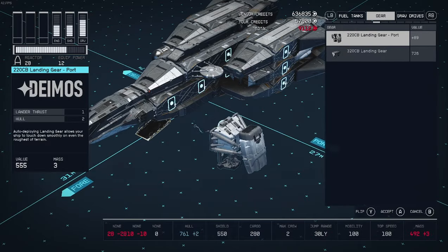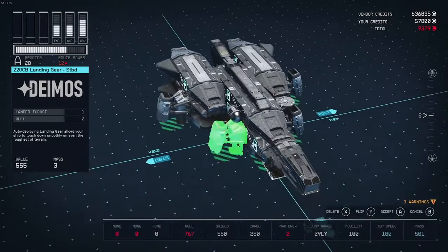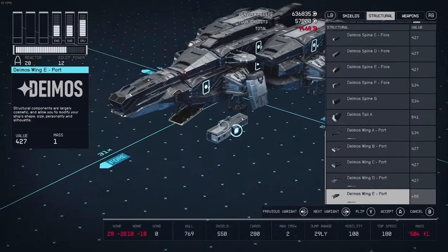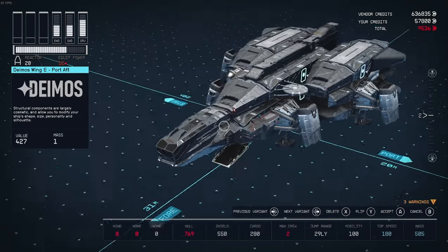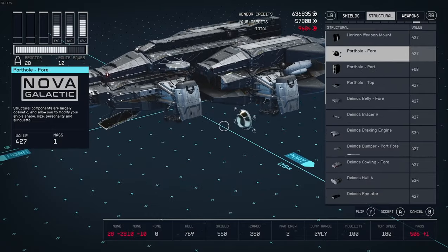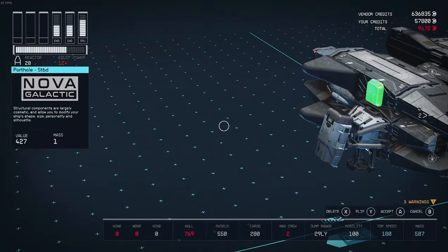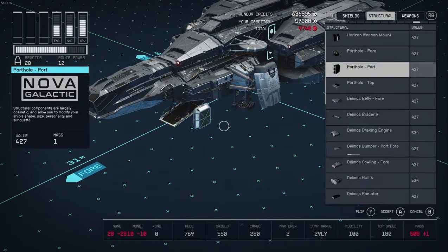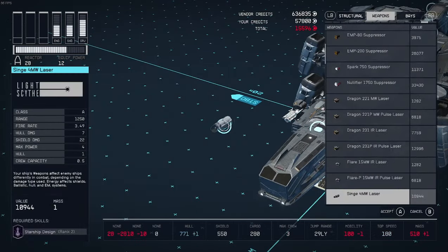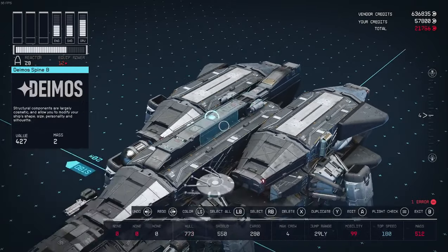Typically on heavier ships I'll put the landing gears last, but because this is a fighter build it's okay to put them on right now. I'm going to go ahead and select the Deimos swing ease pieces and flip them around — they work very well as weapon mounts too. And just because we have some extra space, I'm going to put some windows onto our living quarters and our captain's quarters. I'm going to use these Mahler autocannons for breaking hulls, and these lasers to break shields. The good thing about these spine pieces is that they also serve as nice weapon mounts.